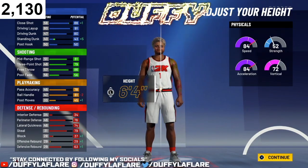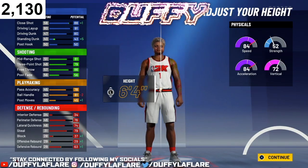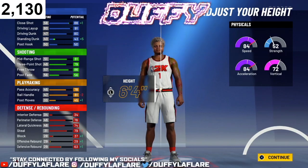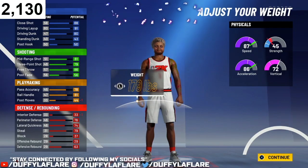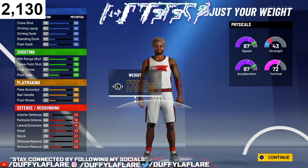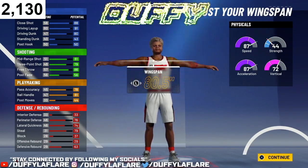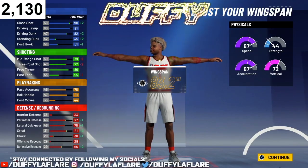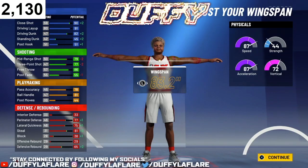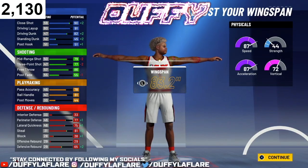For the height, you wanna go 6'4" with this build — it's perfect. This build needs to be at 99 overall, so you gotta grind it. For weight, drop it all the way down to the sweet spot at 178 — you do not lose your speed. At 175 your speed is the same but you lose strength, so bring it back up to 178 and you don't lose anything. For wingspan, bring it up to 83.2. You have to grind this build to 99 so you can speed boost, and contact dunks unlock at 98 overall.